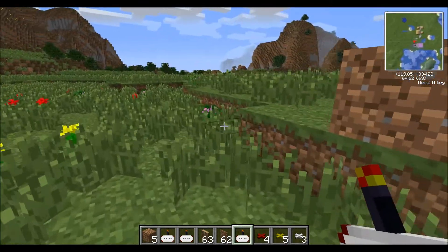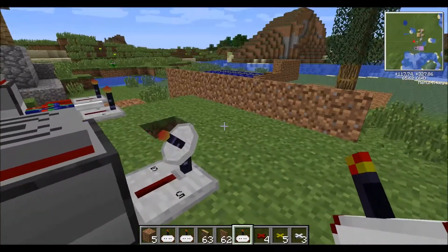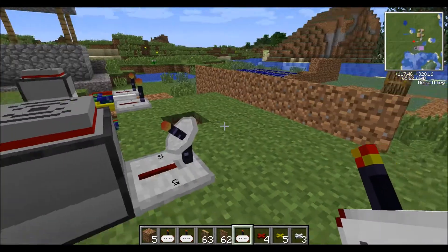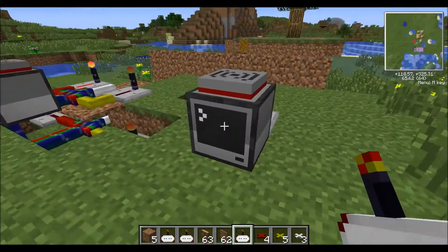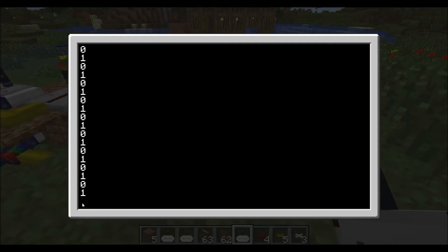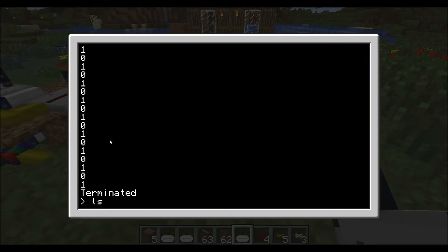Over here is where I have the computer with the remote control receiver receiving and hitting this computer. Every time I change the signal — one and zero — I'll show you the code real quick.